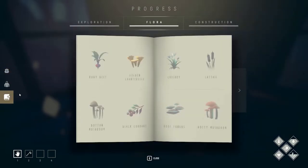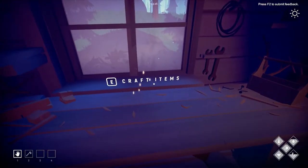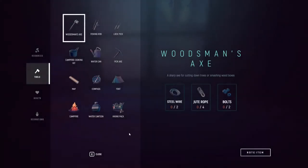What happened was I was romping around the forest and I discovered my last piece of flora. As soon as you discover everything in the game, it turns out you get a message saying a hiking pack can now be crafted, so you come back to the crafting table.